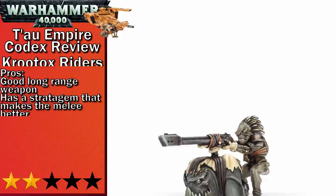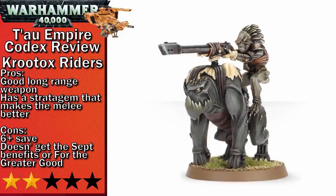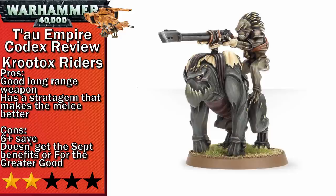Next up in two-stars is Krootox Riders. They are appropriately costed but Kroot support isn't fantastic. The gun they carry is decent all around — light vehicle and tough infantry slayer — and between Markerlights and their four-up ballistic skill they're hitting somewhat reliably, plus the long range means they can get into rapid fire range more quickly. Their melee is okay, although you'll probably have to drop the stratagem on them to get some damage, increasing their attacks and giving them decent AP. The big thing that kills this unit is a six-up save, which all Krootox seem to share, really making them vulnerable to being destroyed by basically anything.